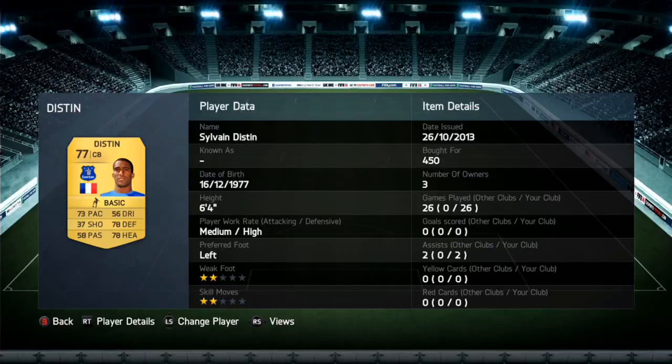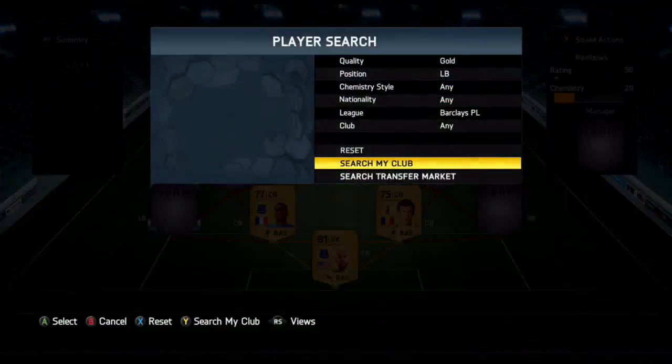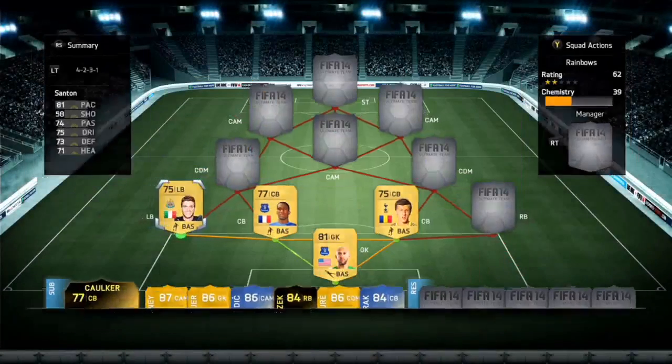I have checked the price of this team and it does cost roughly about 8,000 coins on Xbox and PS4, but PC users it's about 11k. Anyway, at the left back position we do have David Santon.